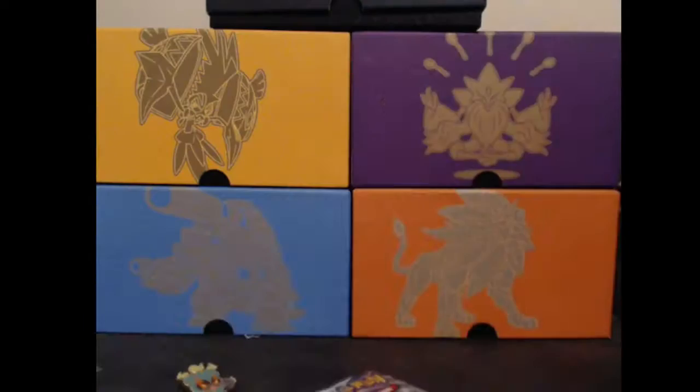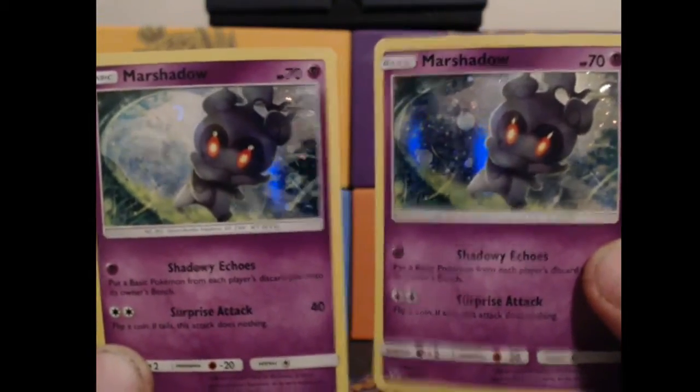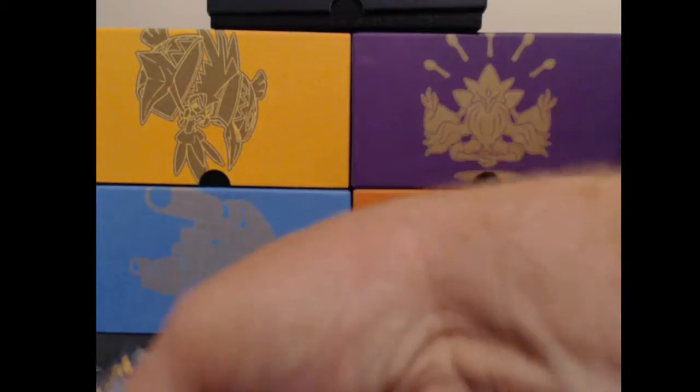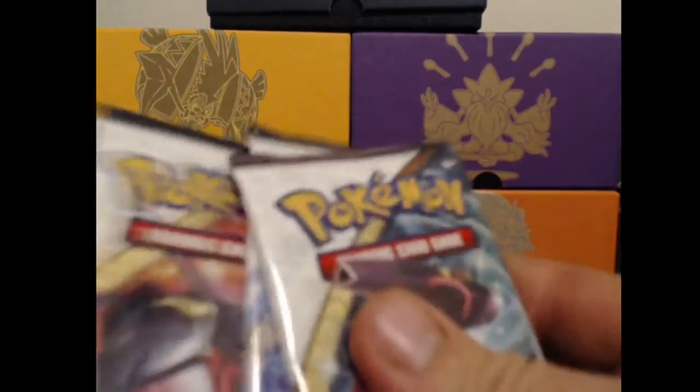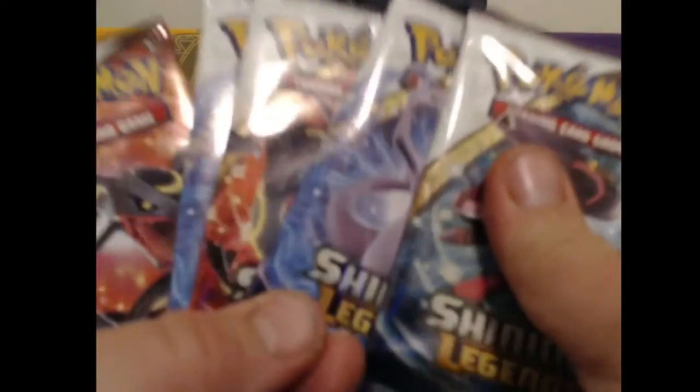Let's open them up and see. We've got the two Marshadow promo cards, the two Marshadow pins, and then we've got six packs of Shining Legends. Let's open them up and see what we get.